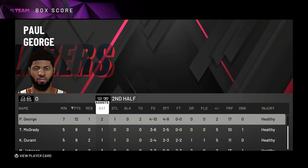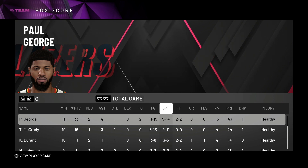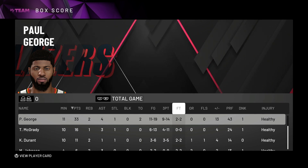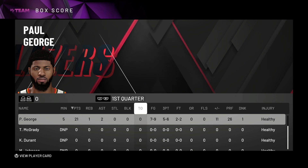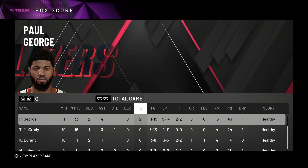He knocks down another three — 33 for Paul George. In the end: Paul George 11 of 19 from the field, a little slower in the second half. Four of ten and four of eight from three — however nine of 14 from three overall is really good. First half seven of nine, five of six from the field was really really good. Overall a fantastic game for Paul George.